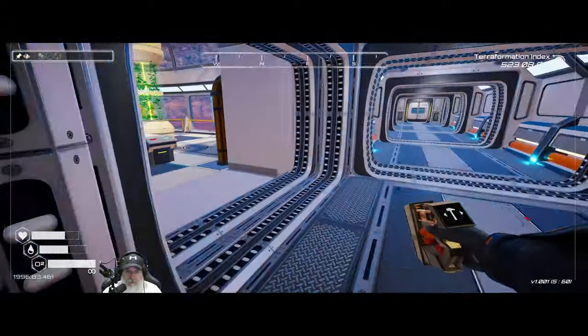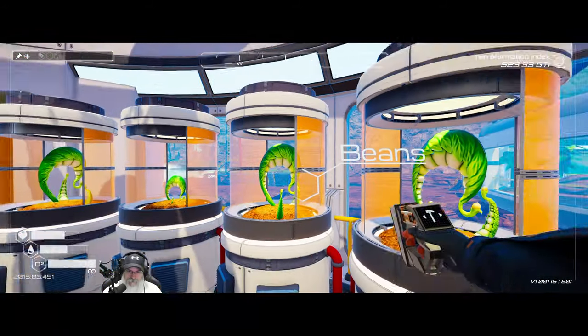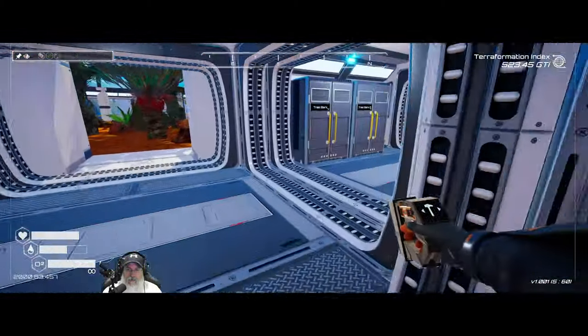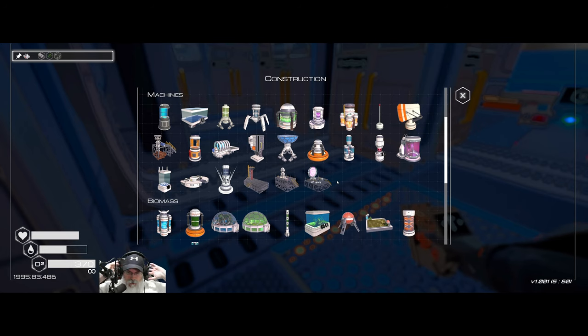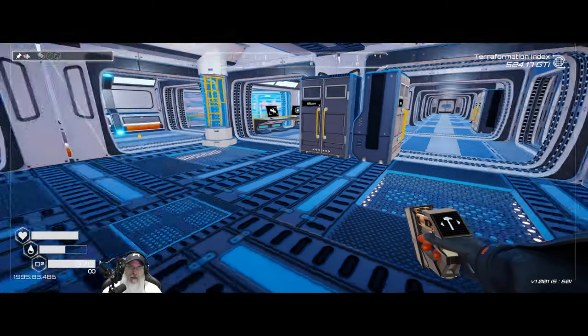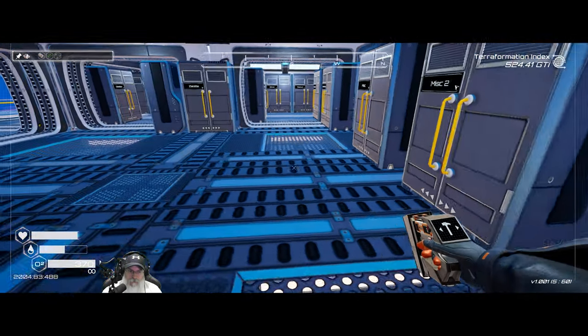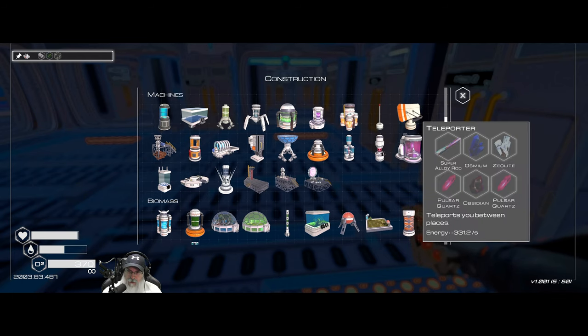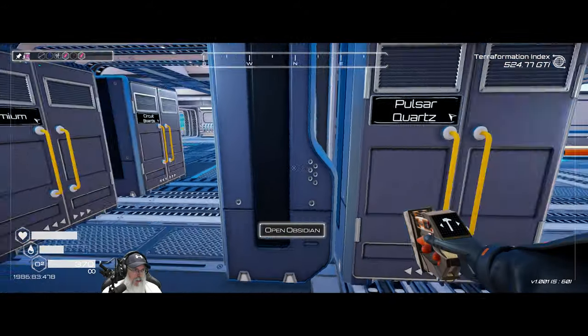Let's put some stuff away, top off our food. Do we have enough to set up two teleporters? I want to put a teleporter at the fertilizer location pretty much to stay there all the time. Two teleporters are going to take 662 units of energy - okay we can support that. Let's do that. We're going to need four pulsar, two obsidian, two zeolite, two osmium, and two super alloy rods.